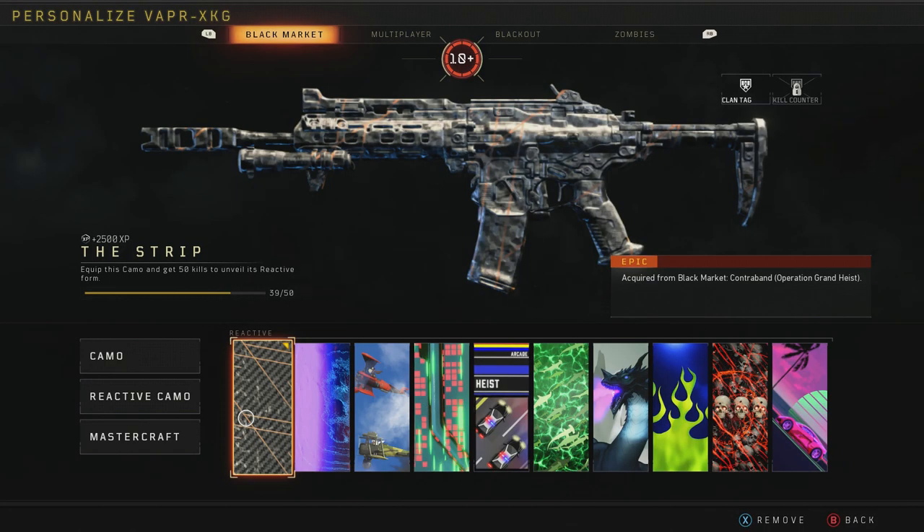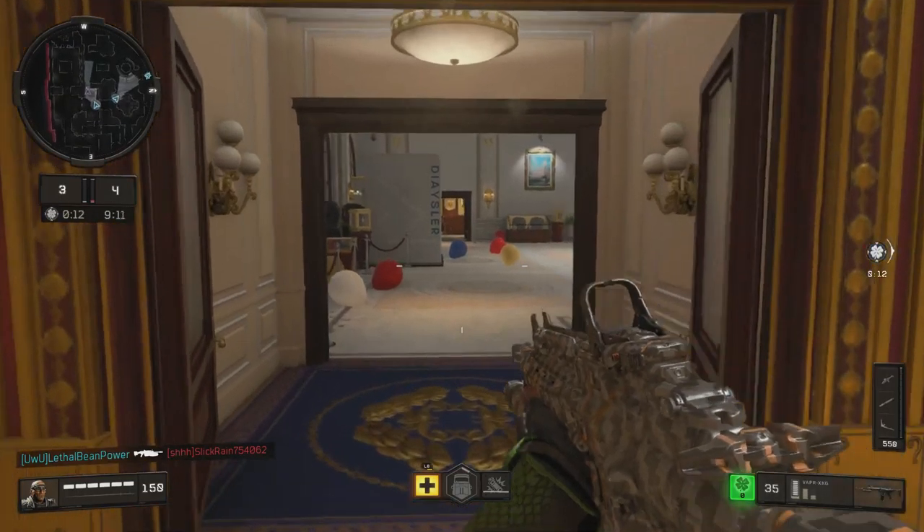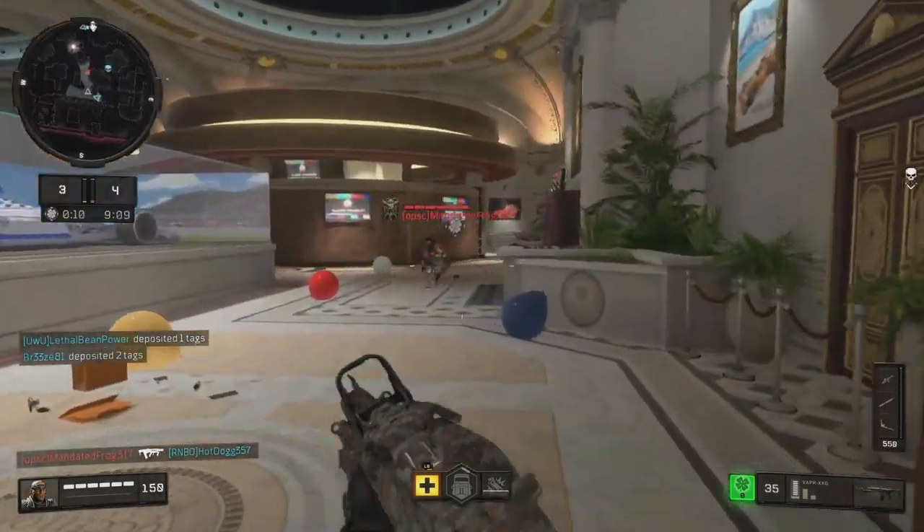It's kind of funny that we actually won that, considering they had two mantis come in and all of that stuff. We've only actually got 39 — I would have thought I had more than that, but maybe the EKIA is throwing my number estimates off. Anyways, 11 to go.